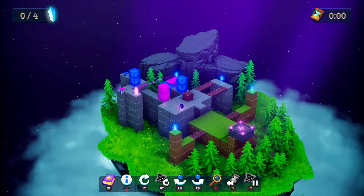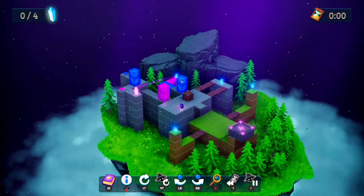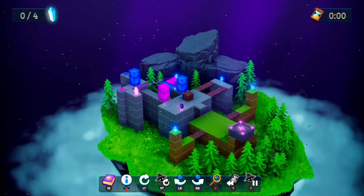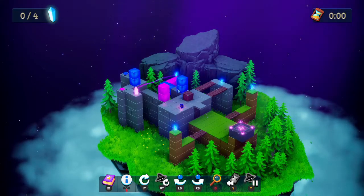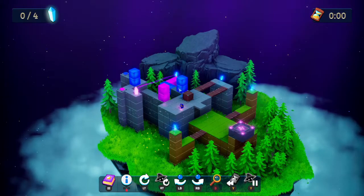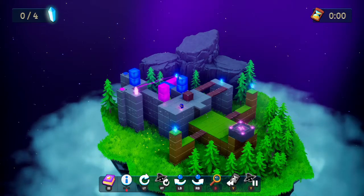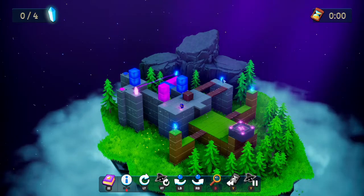Looking at the blue here — if I knock out the blue, I still don't think I can jump over that gap. So that still leaves the point where this one will be getting collected here. That leaves the pink and the blue, and there's also this one over here.